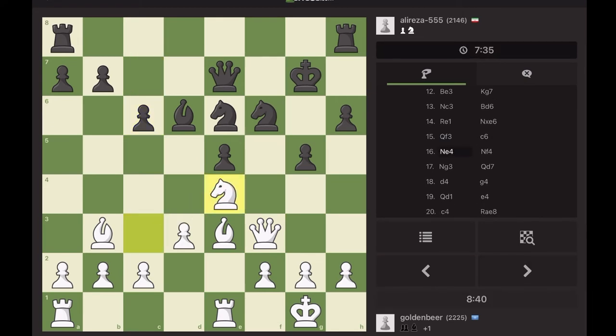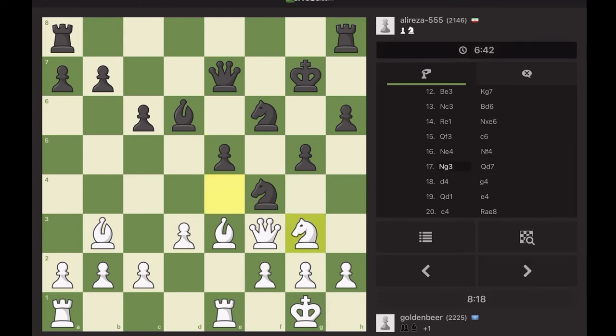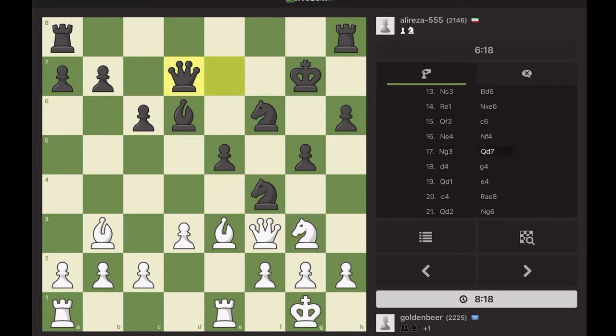It doesn't matter — let's exchange some pieces. He says he doesn't want to exchange but leaves the choice to me. I say okay, let's examine him and see if he blunders. Can you see what I'm doing? I'm going to f5 with the knight. He doesn't blunder. Always examine your opponents, especially when you're up and there's no special threat against you — sometimes they blunder.